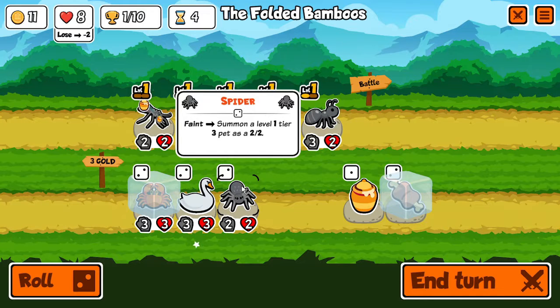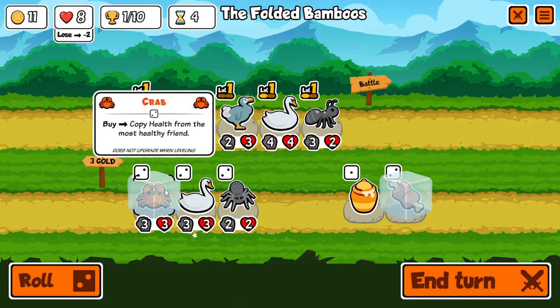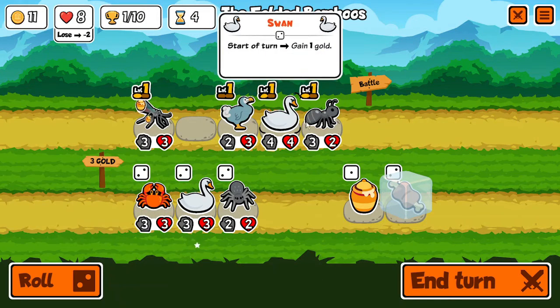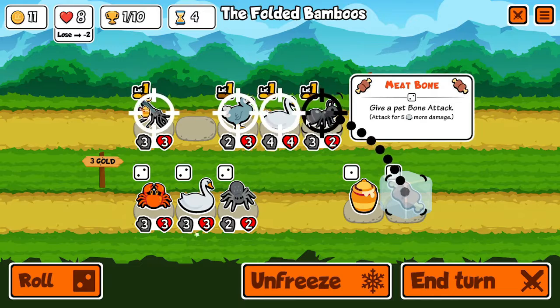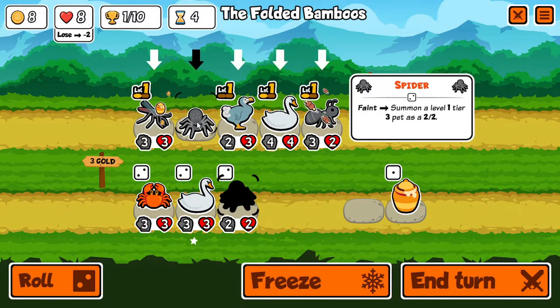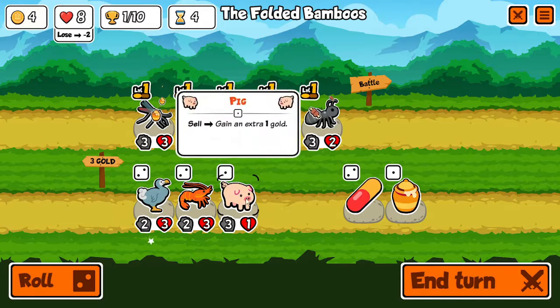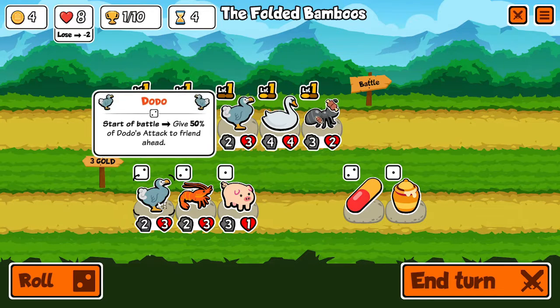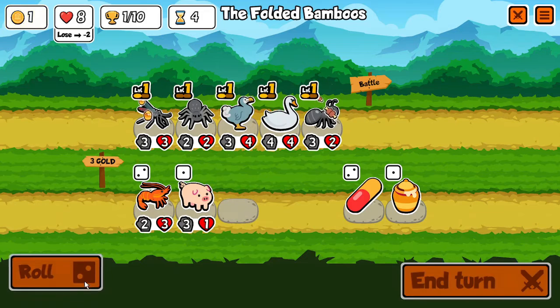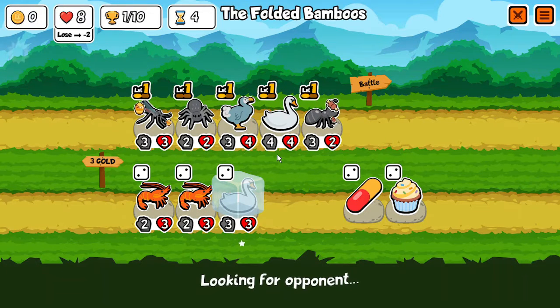Summon a level one tier three pet as a 2-2 — that doesn't seem bad, I might add that. We're going to combine those mosquitoes. This crab is honestly kind of the strongest unit, it just became a bit stronger. I feel like the meat could be good — maybe give that to the ant so it packs a better punch. I feel like the spider can be good — summon a level tier three pet as a 2-2. Give a random friend plus one health when sold, and maybe let's just upgrade the dodo. We'll roll one more time. Definitely want to upgrade the swan. I'm not really sure what our setup is right now, but I'm sure it's going to work for something.